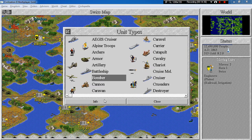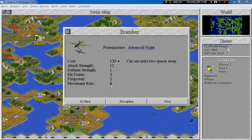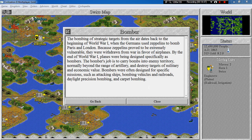Let's also read about the bomber. It can see two spaces away with a decreased movement rate compared to the fighter, but a much greater attack strength. Strategic aerial bombing dates back to the First World War when the Germans used Zeppelins to bomb Paris and London; because Zeppelins proved extremely vulnerable, they were withdrawn in favor of airplanes. By the end of World War One, planes were designed specifically as bombers. The bomber's job is to carry bombs beyond artillery range and destroy targets of military and economic value — designed for missions such as attacking ships, bombing railroads, daylight precision bombing, and carpet bombing.